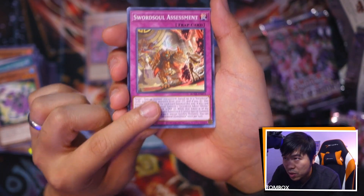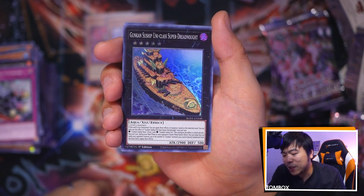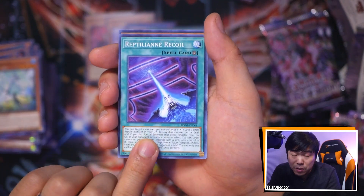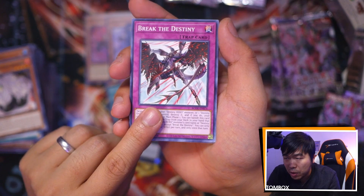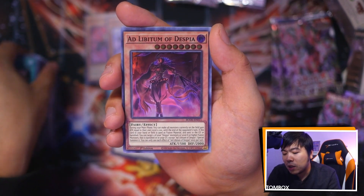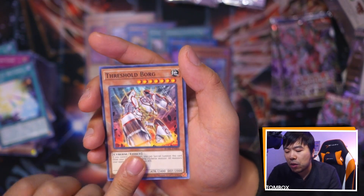Swordsoul Assessment — the other Swordsoul trap. Penguin Squire, more Suships, and this is the Uni Class Swordsoul — sorry, Suship Uni Class right there. I love sushi, guys — I love eating Uni, but only fresh Uni. Fresh Uni tastes really good. Break the Destiny — are we going to open the most epic card of them all? Heritage of the Light, Flip Frozen. This card is Ad Libitum of Despia — Despia support. B-Trooper, Detonation Code, Orsatric Drytron, and Threshold Borg. We're almost done — about six packs left.